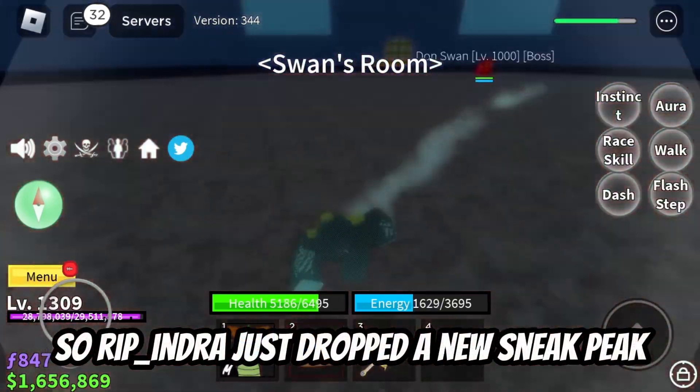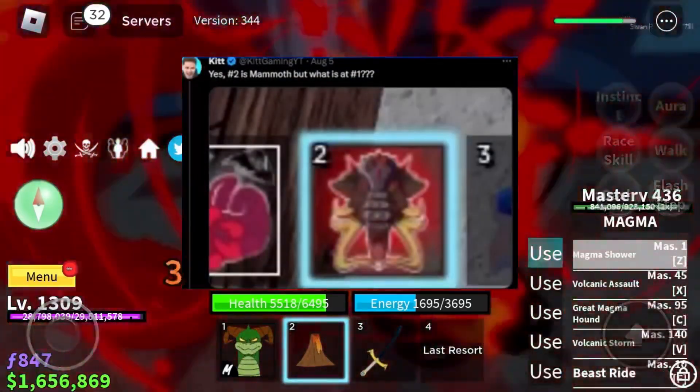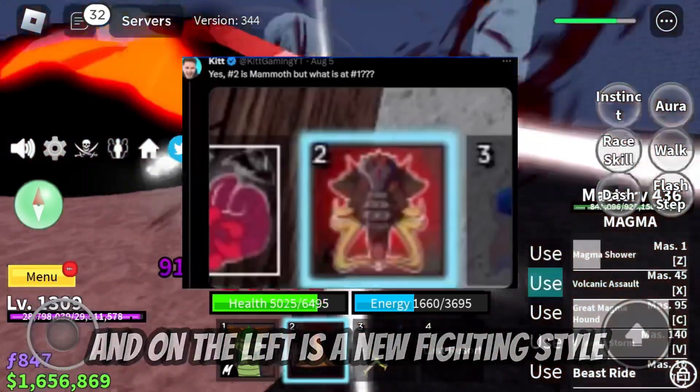RIP_Indra just dropped a new sneak peek, credits to Kid Gaming. This is the new mammoth group design, and on the left is a new fighting style.